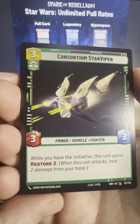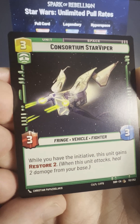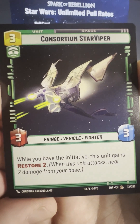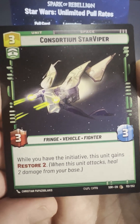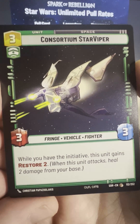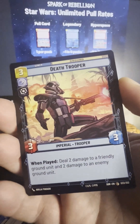This is a Consortium Star Viper. It's got like flappy wings and stuff — I don't know if I've ever seen that ship before. While you have the initiative — which is a thing where you can claim it each round — this unit gains Restore 2. When this unit attacks, heal 2 damage from your base. So this is going to be one of those cards that helps you heal your base, which is very important.